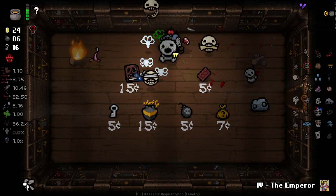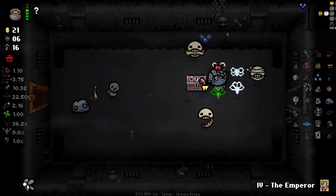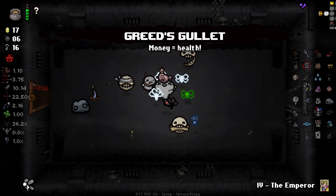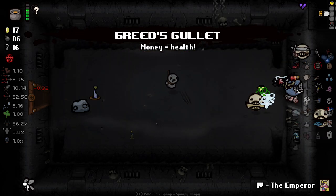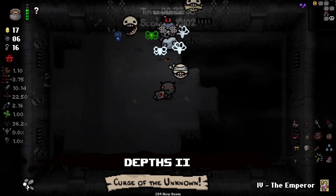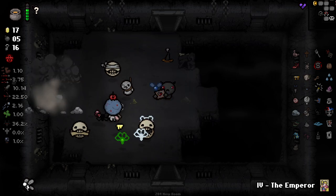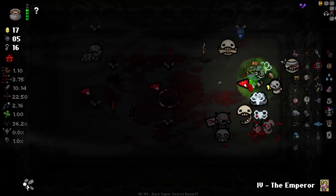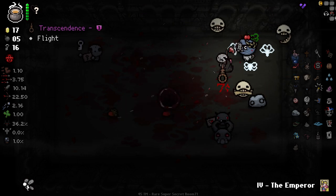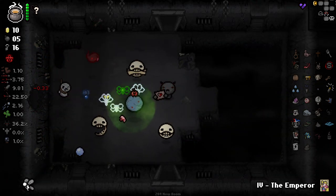There's one of the Necronomicons we were sort of waiting for. We'll also pop this open, because normally these give you more money than they cost to open. Or they'll give you Greed's Gullet, which is pretty good. Not amazing, but pretty good. The second secret room seems obvious here. Transcendence! And it was a secret room item as well, so the flight's quite nice here. I'll take that.